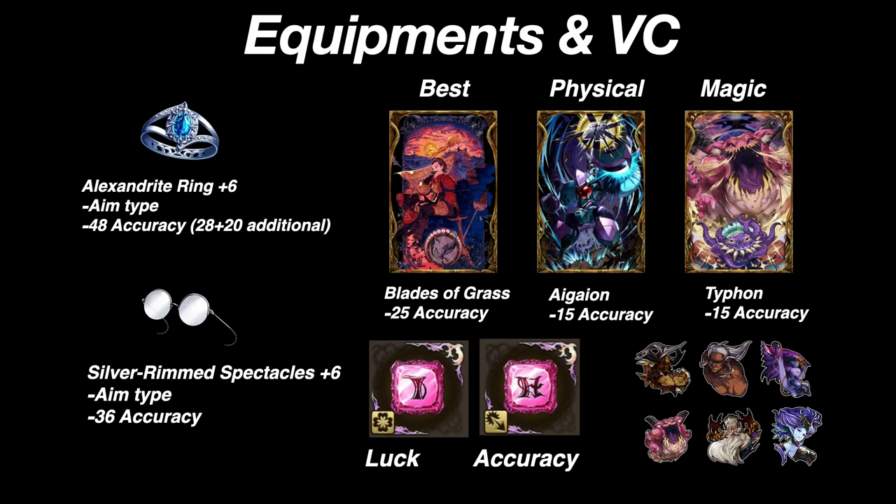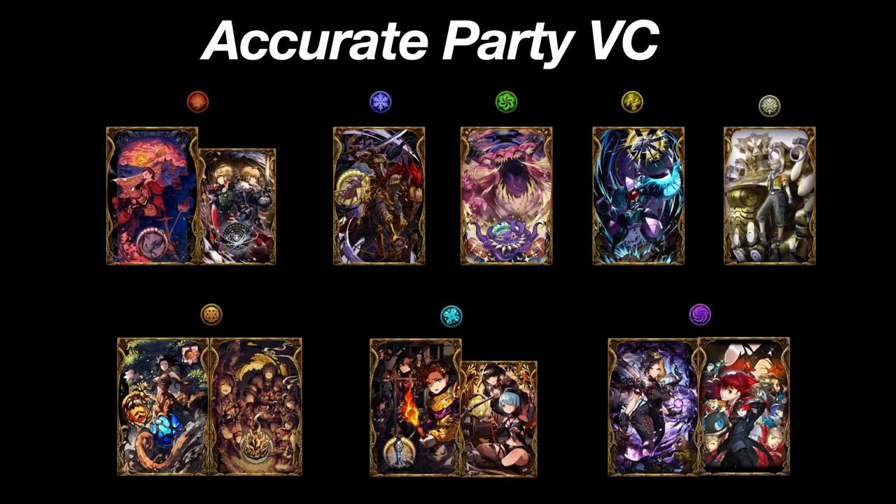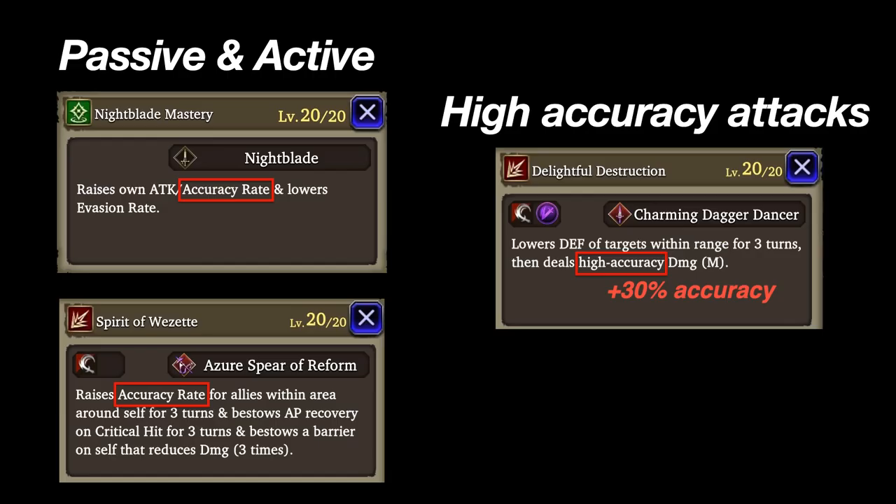At the lower right are high accuracy espers. Let's look at high accuracy VCs for different elements — use the Blades of Grass VC if your element only has one high accuracy VC. Dark and Earth both have 2 plus-25 accuracy VCs, making these two elements deadly accurate. Before we move forward with units, let's take a look at what abilities make a high accuracy unit. On the left side we have passive and active buffs; some units have multiple accuracy passive abilities. Some attacks have high accuracy, like the one shown on the right, offering a +30% hit rate.